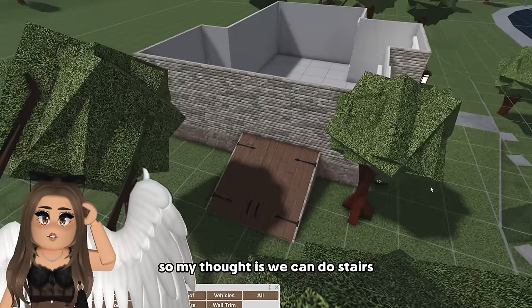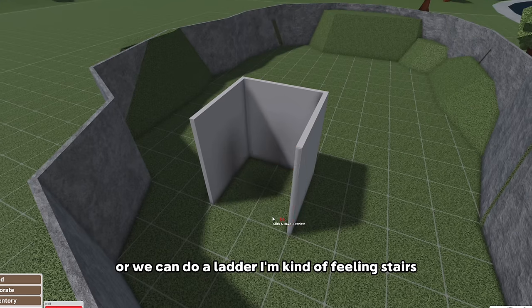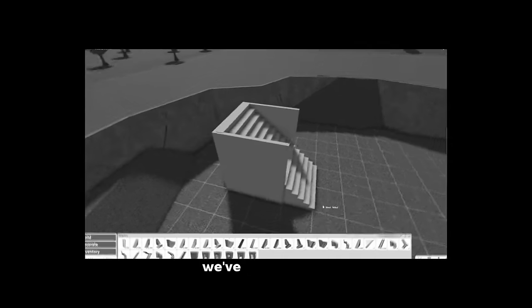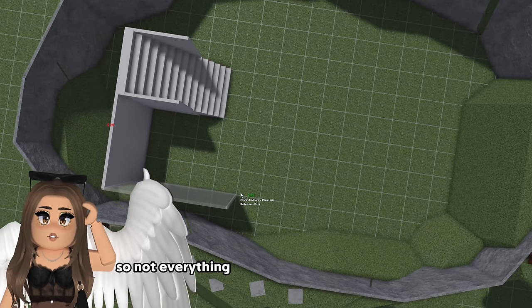My thought is we can do stairs or we can do a ladder. I'm kind of feeling stairs - I feel like stairs just looks a little bit neater. So I'm just gonna use this right here and I'm just gonna resize it. Boom, we've got our stairs. And then I'm gonna block this off a little bit so not everything is gonna be the bunker.